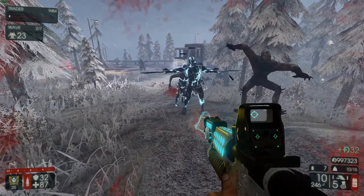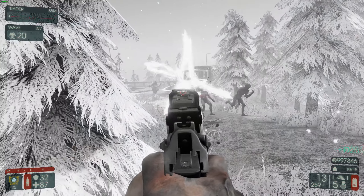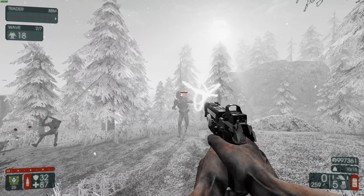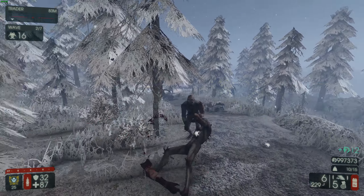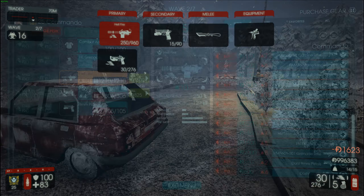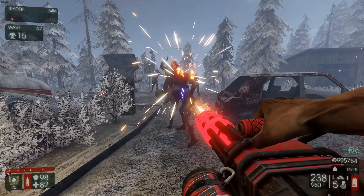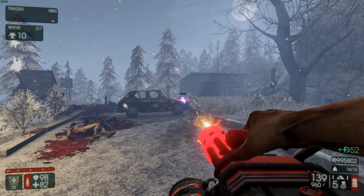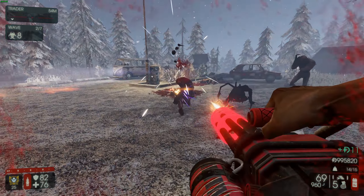This weapon is kind of decent, I guess, but I feel like this one's gonna be a little bit better, even though I can't see where I'm shooting. I mean, it looks cool though — a freaking modified 9mm. I do want to check out the Hellfire, because I feel like this is just gonna be a minigun. Yeah, pretty much a minigun, but it's gonna be burning zeds. It's actually kind of satisfying to use.